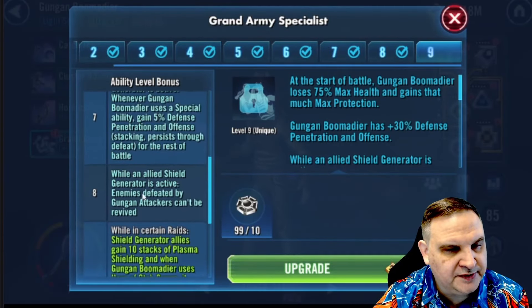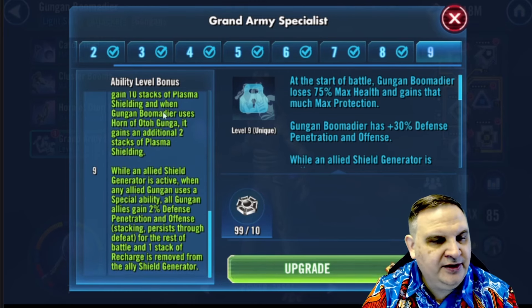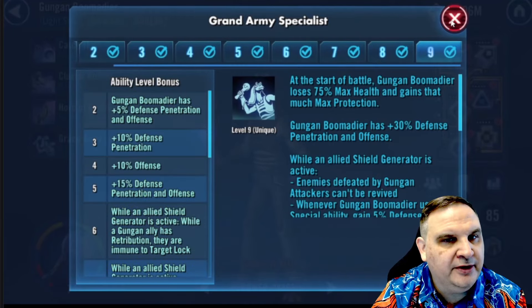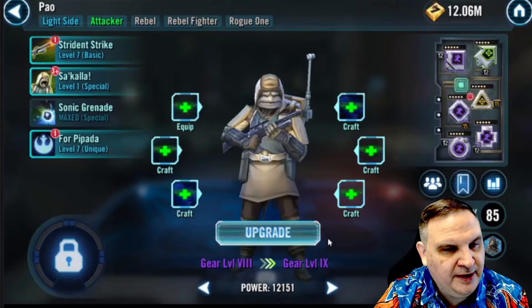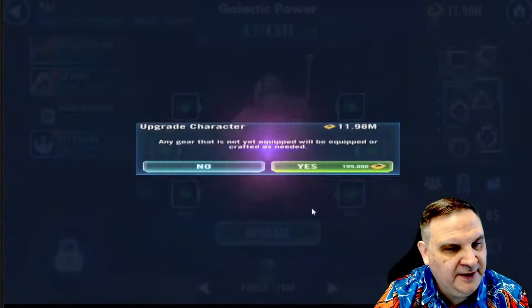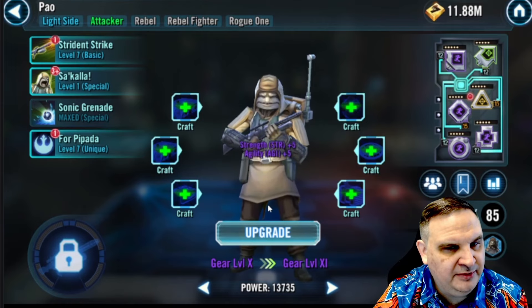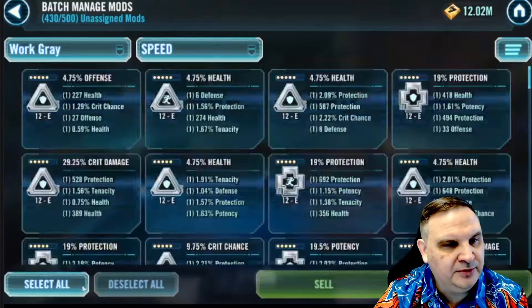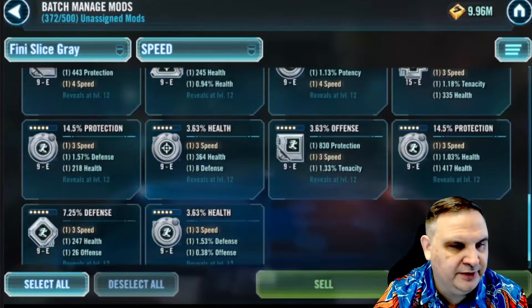We're going to put the Zeta on and also this Omicron. Notice the Omicron only costs 10 — a 10-cost Omicron for a raid that makes this much of a difference is a no-brainer. I just click the button and go. If it was 20, some people might have to think about it more, but at 10 it's a good deal. Here I put a couple gear tiers on Pow — I'm going to want him eventually and I don't have another place to put gear right now. We give Pow a couple extra gear tiers to get him working up there in case we ever get that Luthen team going.